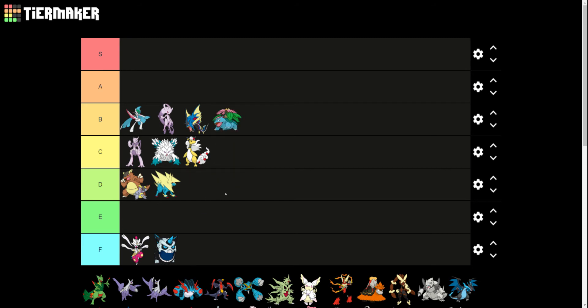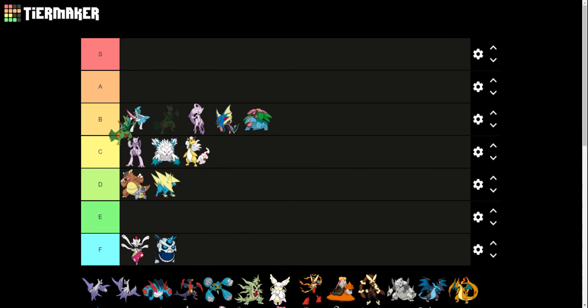Mega Venusaur is cool. With a lot of these Pokemon, especially the old Gen 1 and Gen 2 Pokemon, they needed upgrades to make them look new and interesting to match the newer designs. I think that's what they did with Mega Venusaur, but this honestly could have just been what Venusaur looks like now. Out of all the Kanto starters, I think it was the least impressive. Mega Sceptile is awesome — I love that it almost has Leaf Armor added to it.